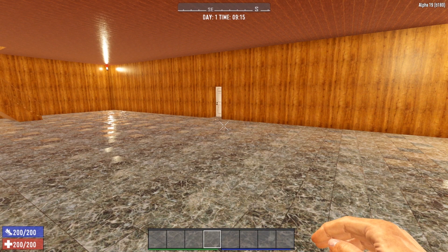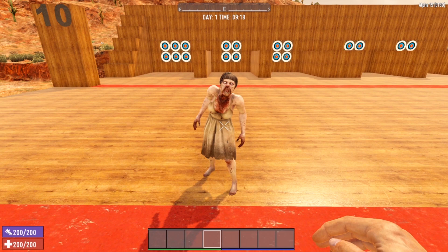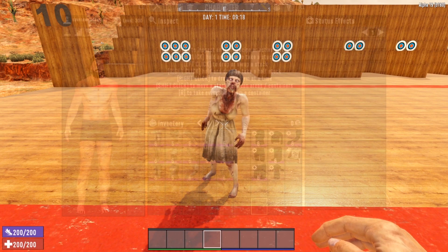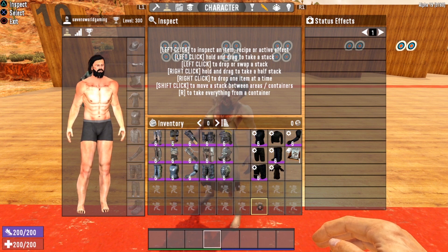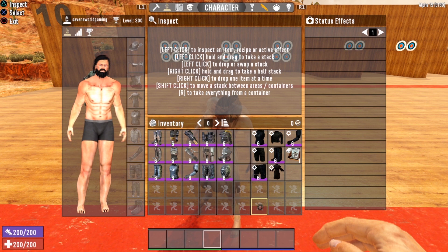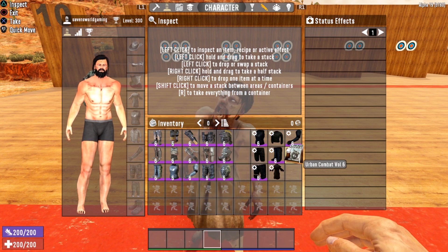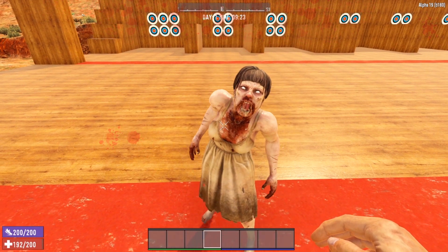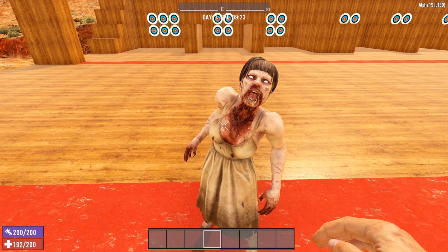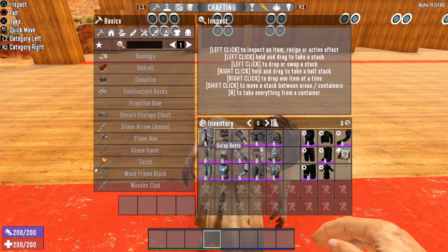Now let's head outside and test these armor sets against some zombie jerks. To test the effectiveness of each set I've invited our good friend Arlene here to smack us around for a bit. First I'm going to take off everything — completely naked — turn Arlene's AI back on, and take a punch to see how much damage she does. One basic smack took off eight hit points. So the baseline with no armor: eight hit points down from one zombie Arlene punch.